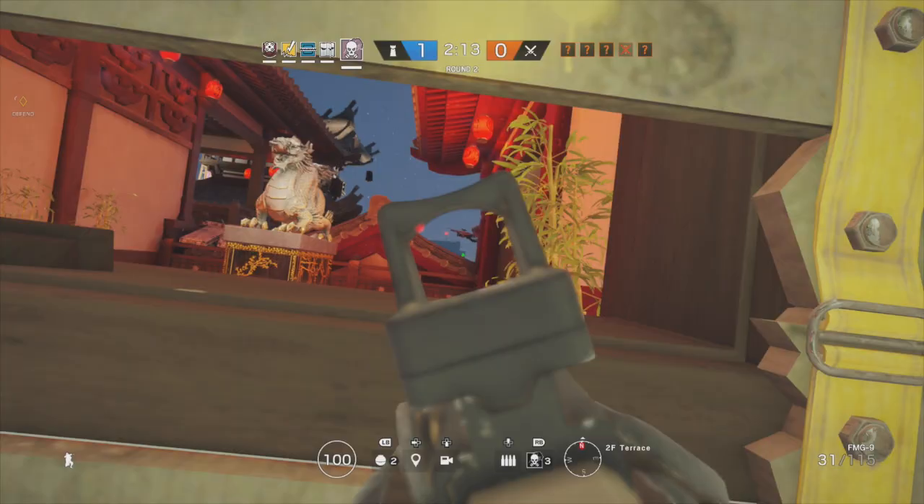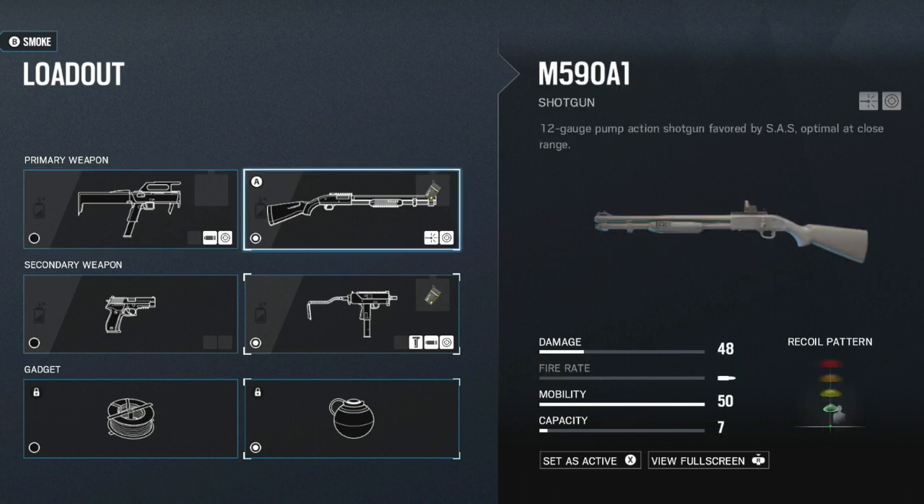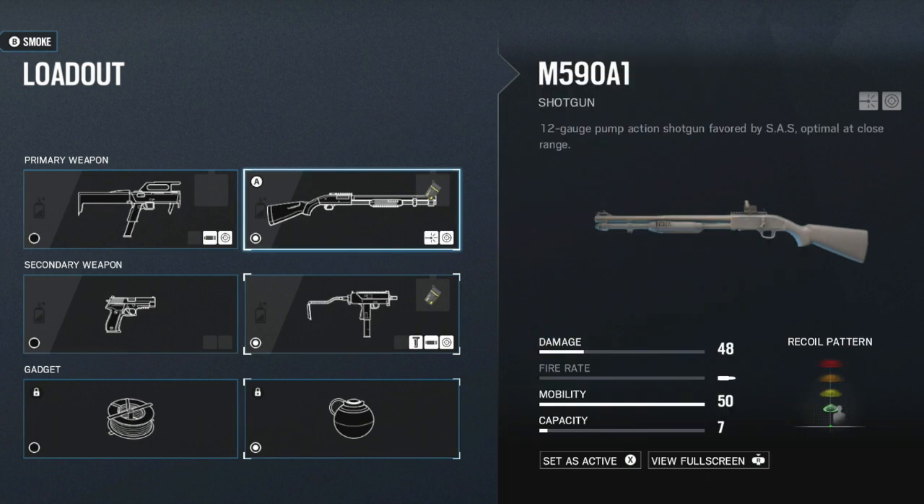Smoke has to choose between two primary weapons. The first being the FMG-9, which is a submachine gun with 30 damage, a fire rate of 800, and a magazine capacity of 30, which is pretty generous. Then he has the shotgun alternative, the M590A1, which has 48 damage, a pump action fire rate, and a capacity of 7 in the magazine.